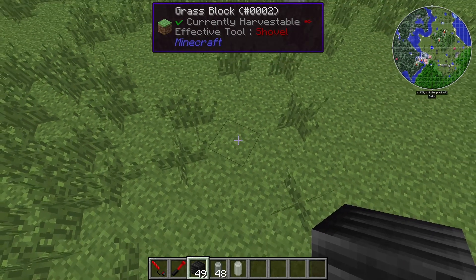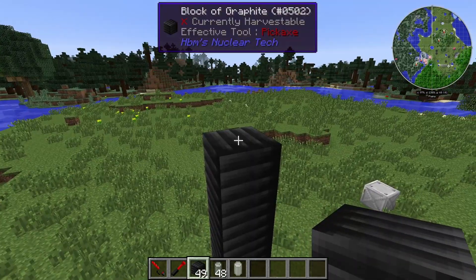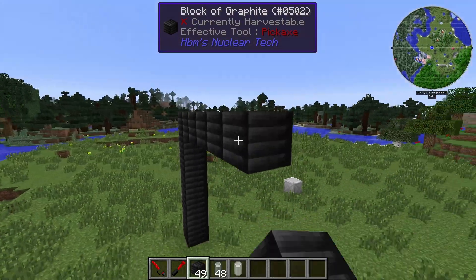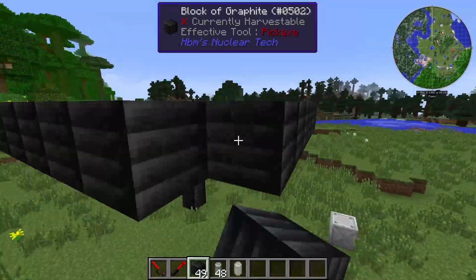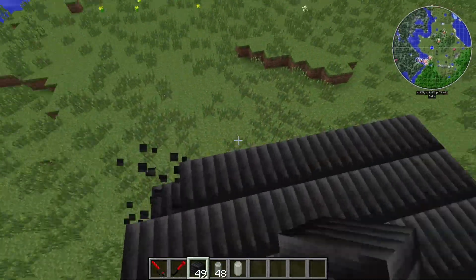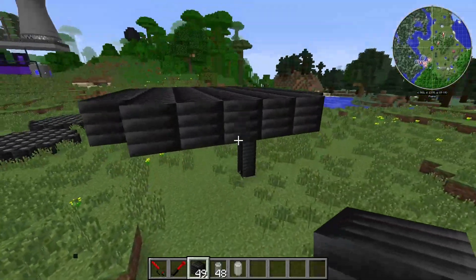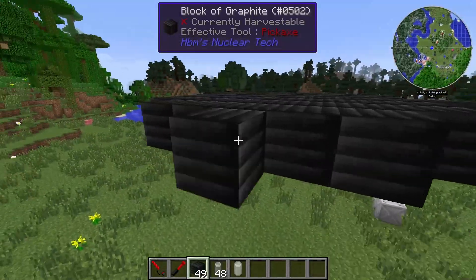First thing you have to do is to build this five blocks up. And after that you make a 7x7 square. After doing that, you can remove the edges and instead place one block in the middle each.